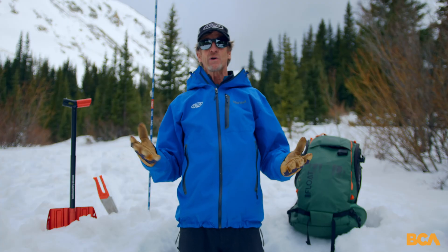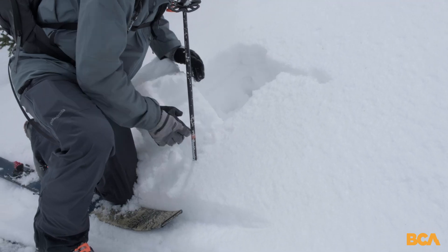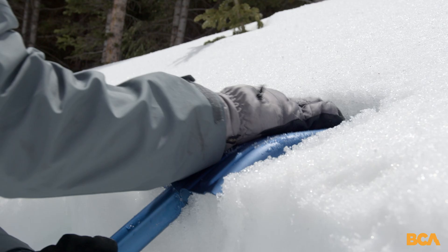There's no need to dig a full snow pit to the ground and log a full snow profile in your field book. If the forecast says there's a weak layer 50 centimeters down, dig a quick pit to just below that layer and no further, then run a stability test or two.